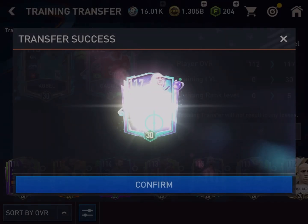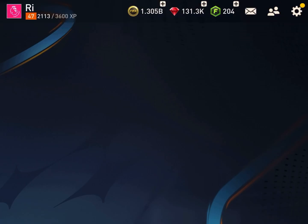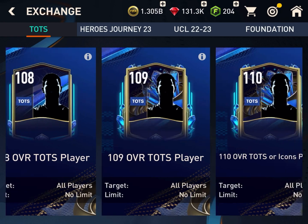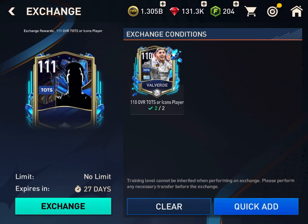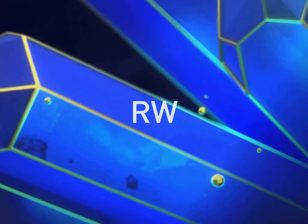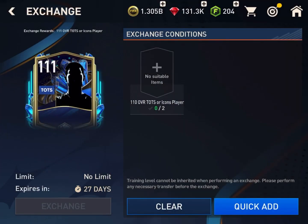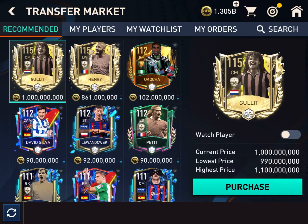Gabriel becomes 117. In the exchange there is team of the season and the 111 overall TOTS or prime icon player. I will exchange Valvarte and Kobelle. I got a TOTS player from Japan — I think it's Ito, right wing. It is Ito of Reims, right wing. But I don't use right wing; I go for a 4-1-2-1-2 narrow position, so I have to sell this Ito. I think I will get more or less 45 million coins after taxes.